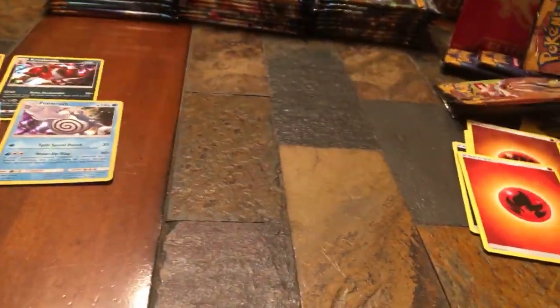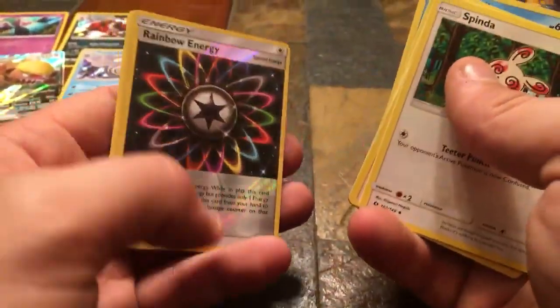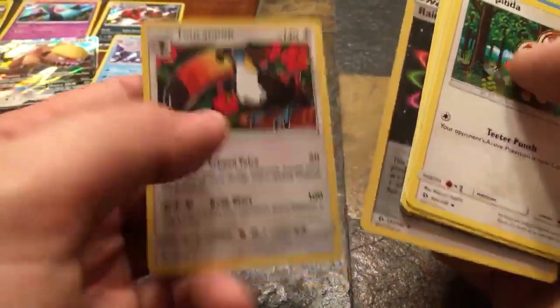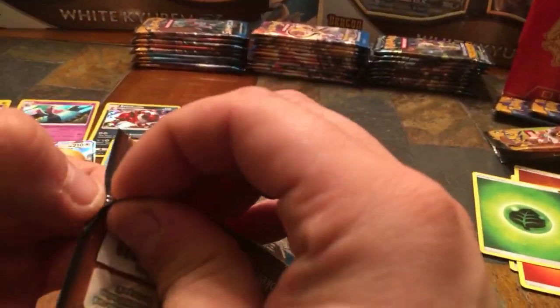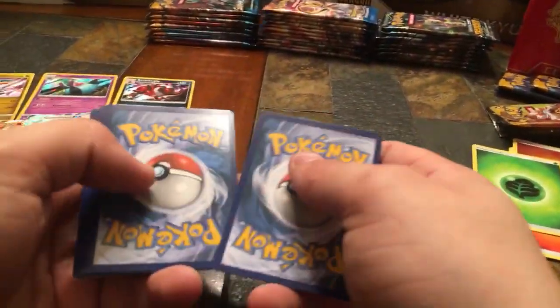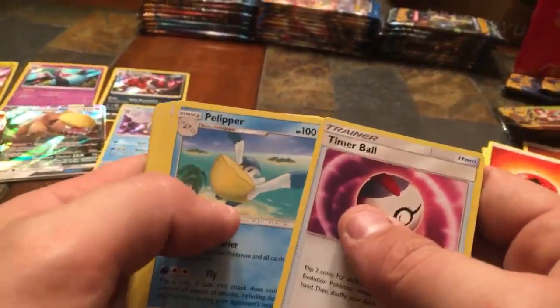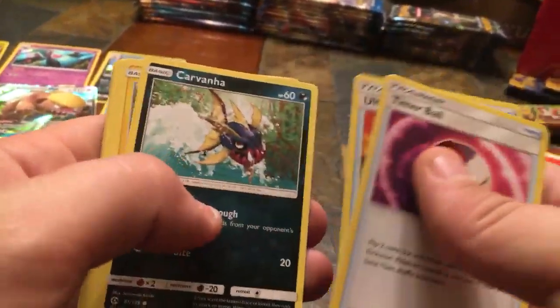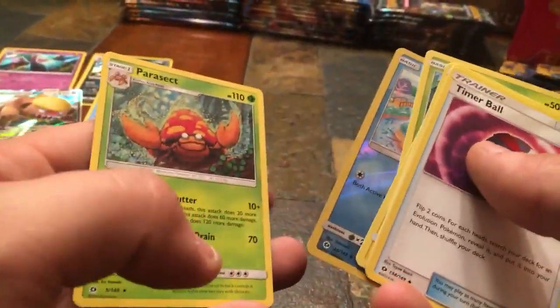Fifteenth pack — Leaf Energy. Spinda, Luvdisc, Passimian, Shellder, Zubat, Popplio, Stufful, Wingull, Reverse Holo Rainbow Energy, and Toucannon non-holo. Comment down below what your favorite Pokemon set is — would it be Lost Thunder, Breakpoint, or Sun and Moon? I like Dragon Majesty because you know you're getting a guaranteed holographic. I also like Burning Shadows. Sixteenth pack — Timer Ball, Pikipek, Ultra Ball, Carvanha, Tag of Tomorrow, Chinchou, Munchlax, Caterpie, Reverse Holo Side Up, and another Parasect non-holo.